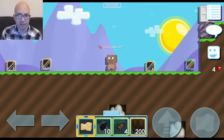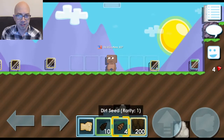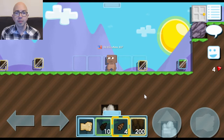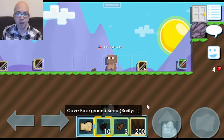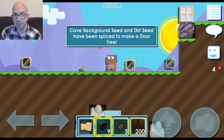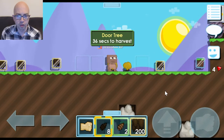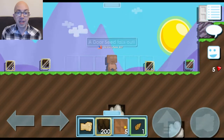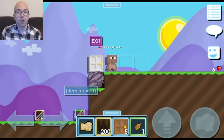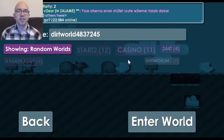Before we leave this world, we want to plant two dirt seeds, and then on top of each of those seeds plant two cave background seeds. Planting one seed on top of another is called splicing, and it causes a different type of tree to grow. In this case, splicing dirt and cave background seeds creates a door tree. Wait for the two door trees to grow and then harvest them.